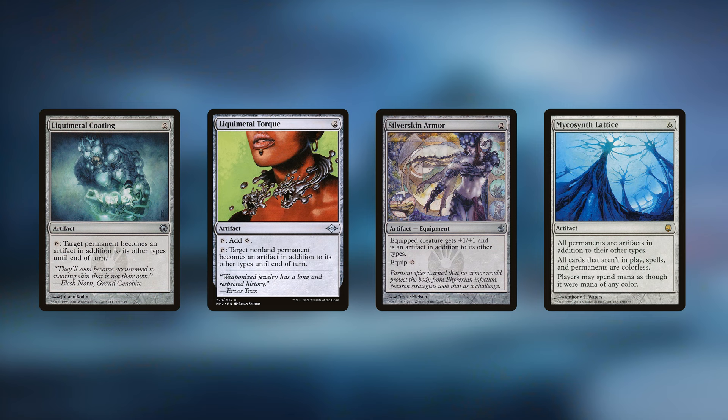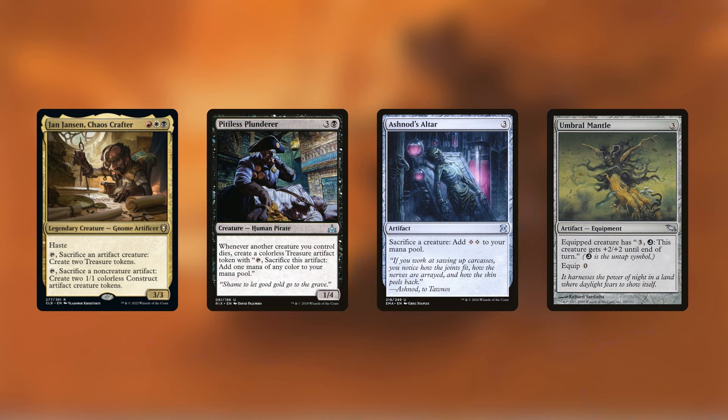Probably the most important artifact synergies you can include in a Jan Jansen deck are cards that turn Jan Jansen into an artifact: Liquimetal Coating, Liquimetal Torque, Silverskin Armor, and Mycosynth Lattice can all make a non-artifact into an artifact. If you're interested in really comboing with this commander, I would say these are must-haves. If you have no interest in going infinite, the benefits are significantly lower.